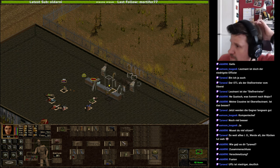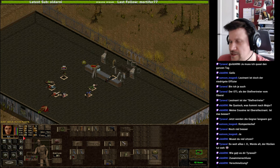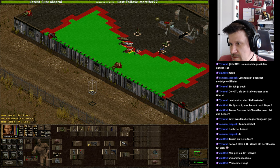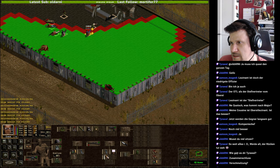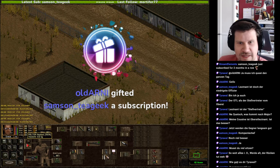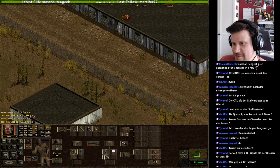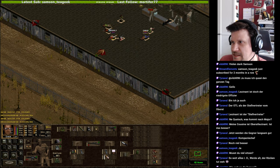Der niedrigste Offizier – das darf jetzt Aira auch versuchen. Sehr gut. Kritisch. Die ist noch nicht besiegt – sie hat jetzt ihre Aktionspunkte verloren. Wir könnten riskieren, sie nicht zu töten. Ich glaube, ich würde es lieber nicht riskieren in dieser Runde. Jetzt würde ich es riskieren – sie hat nochmal einen Streffer bekommen. Ich denke, jetzt wird sie nicht aufstehen und nochmal schießen können. Palim – Samson, vielen Dank für den zweiten Monat.